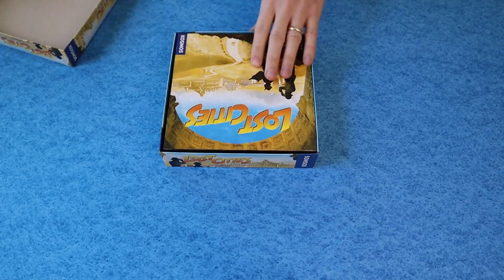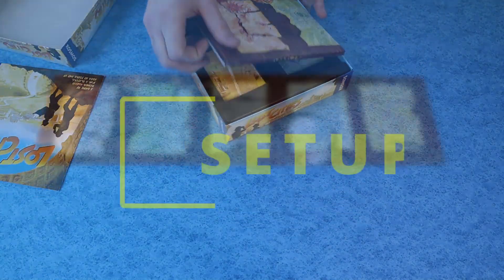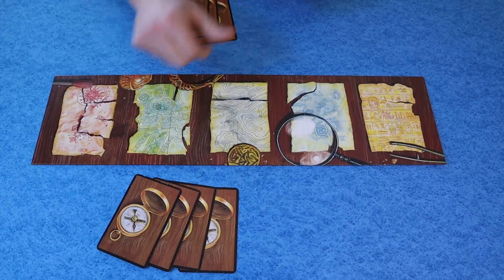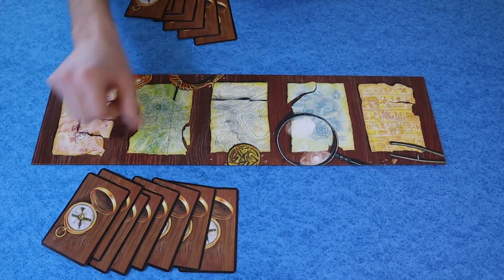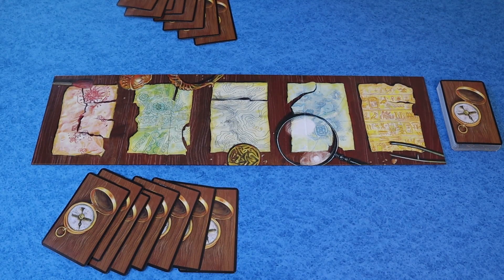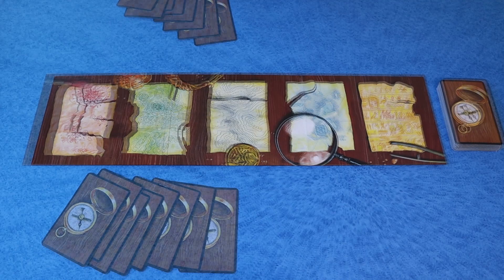Let's learn how to play the two-player card game Lost Cities. Setup: lay out the board between the two players. Shuffle the deck and deal eight face-down cards to each player. The remaining cards become a draw pile next to the board. The oldest player goes first, then play alternates back and forth between the players.